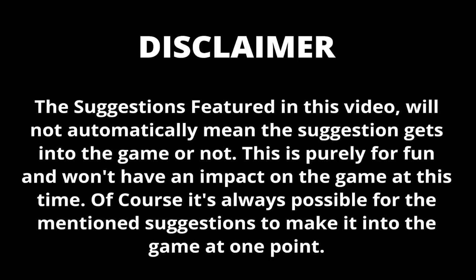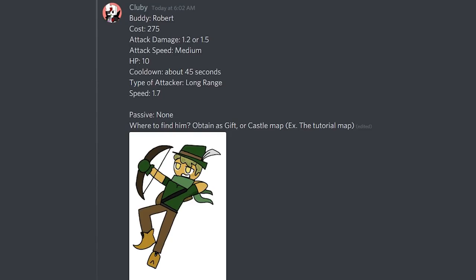The first suggestion comes from Clubby and his buddy name is Robert. He has a cost of 275, attack damage of either 1.2 or 1.5, attack speed medium, HP 10 which is really low, a cooldown of 45 seconds which is quite long, a really long range, and a speed of 1.7. He doesn't have a passive and Clubby suggests he would be a gift or obtainable on the castle map.